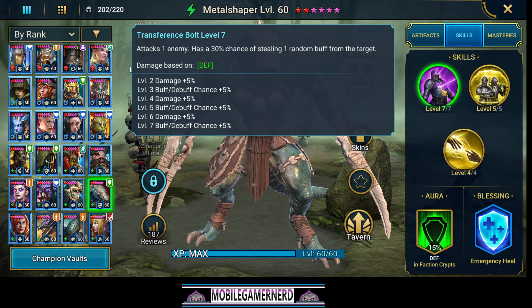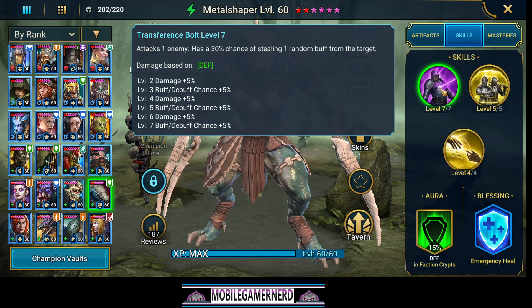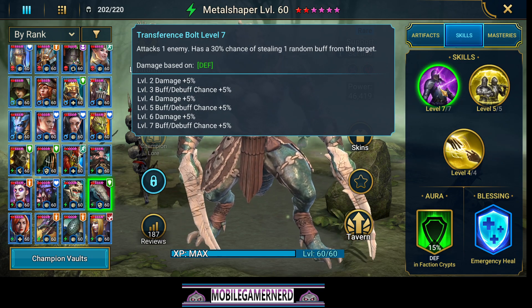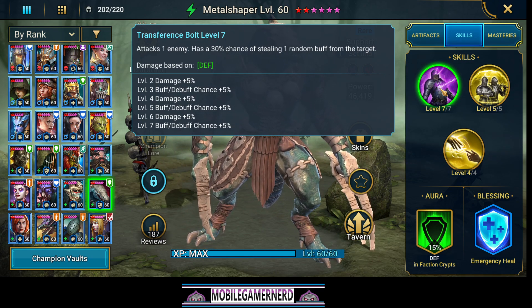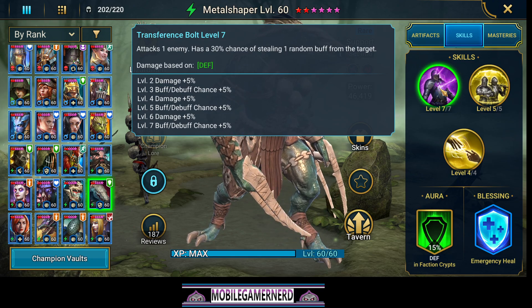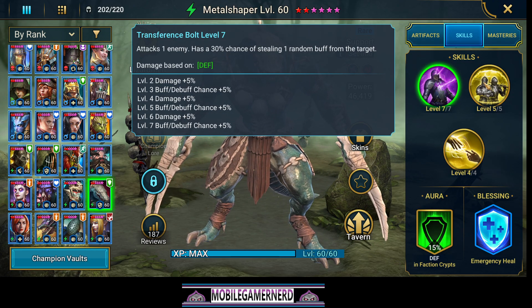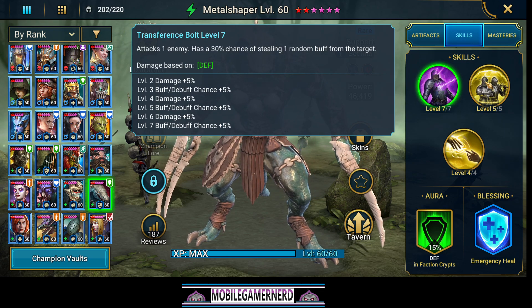His A1 attacks one enemy and has a 30% chance of stealing one random buff from the target — that's actually really good, really good against Valkyries. The only downside is, if he works like most heroes in this game, if you remove the counter-attack buff they still get the first counter-attack, but at least you don't have to worry about that counter-attack being there for the entire time.